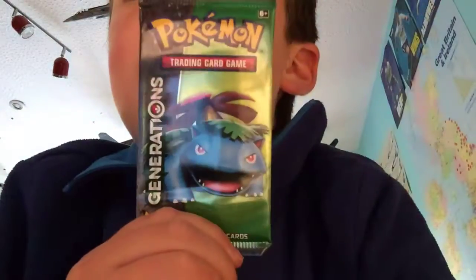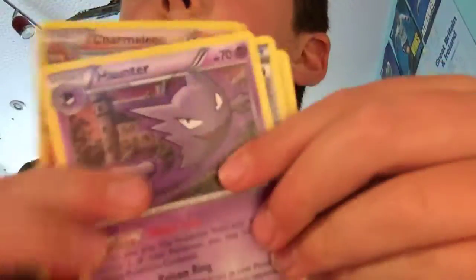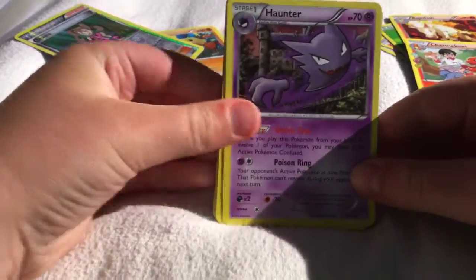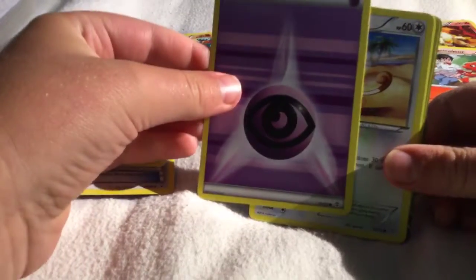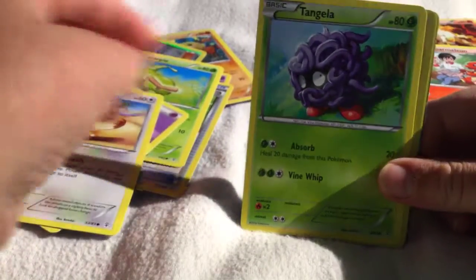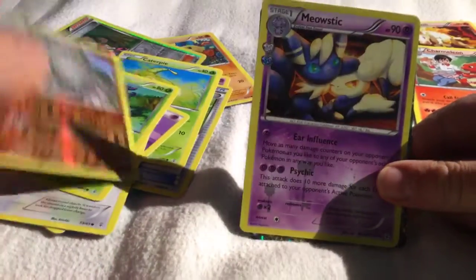Where's the other booster? Right here — hashtag Peter is blind. Let's get this thing opened. Generations is so hard to open, I don't know why. Hopefully we get a good pull in this pack as well. So from the back — turn the camera around. So we have Charmeleon, Haunter, the Crushing Hammer, Caterpie, and the mythical energy, Meowth hanging off a pole for no reason. We've got a Tangela, Graveler reverse, Meowth sticker.